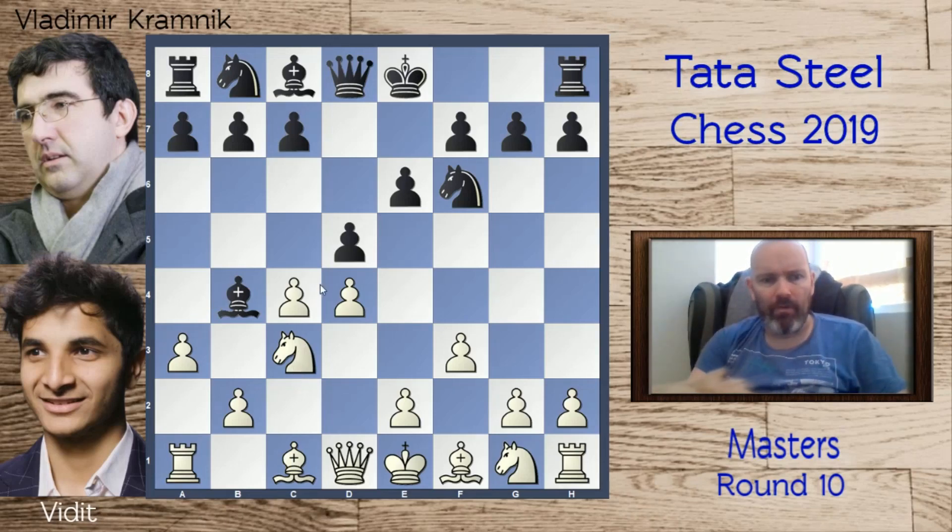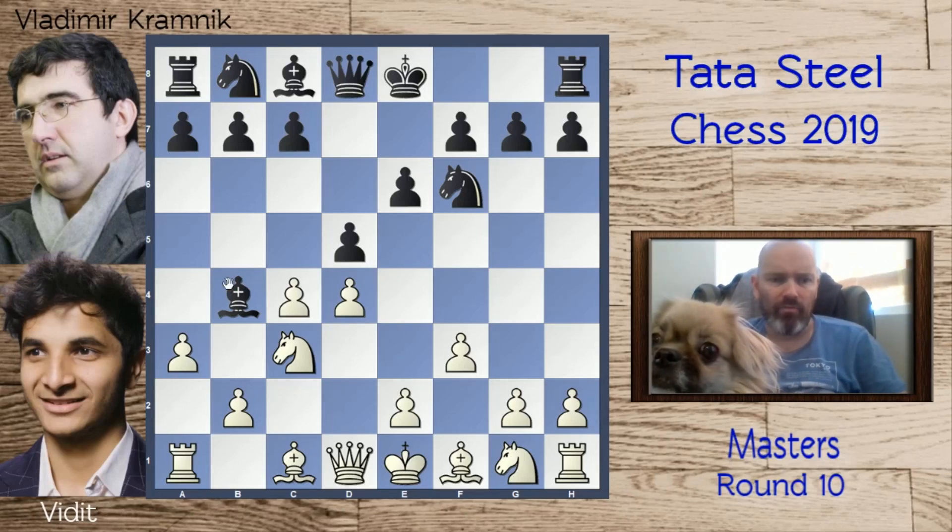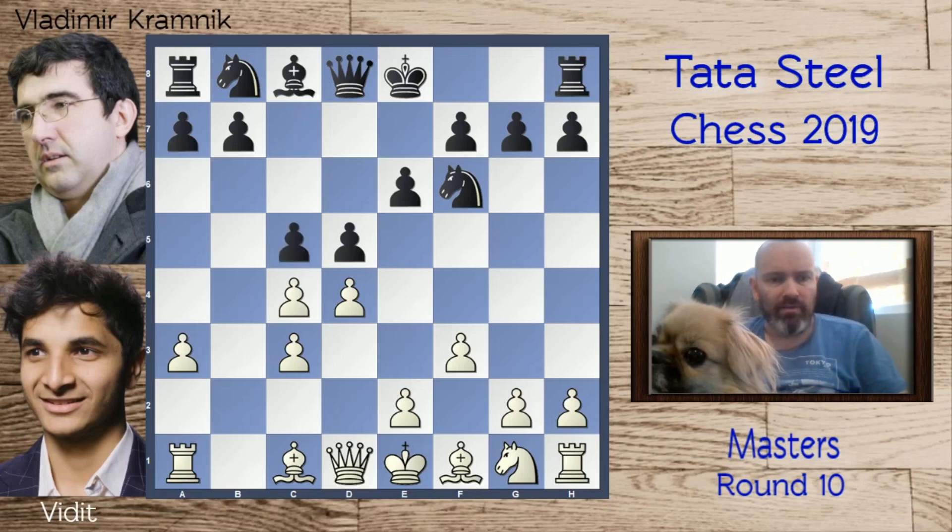Here a3 forces black to take a decision on the bishop. It doesn't make much sense to retreat it, although it's done from time to time — retreating the bishop to e7 is one option — but the more logical and consistent move is to take on c3, and that's what Kramnik did. Now c5, so black is attacking the center immediately.